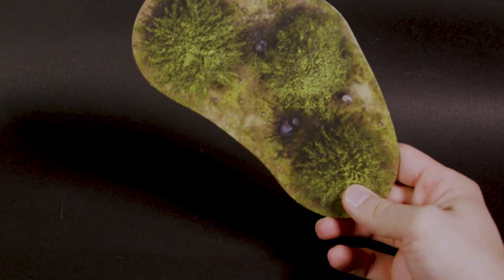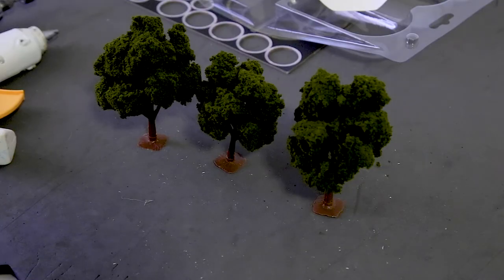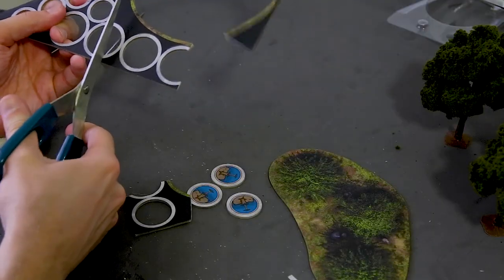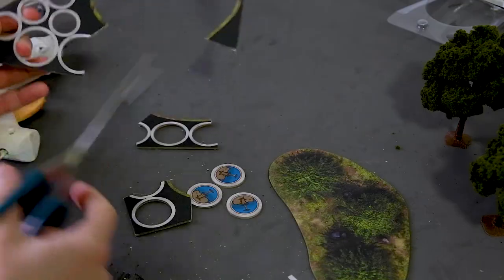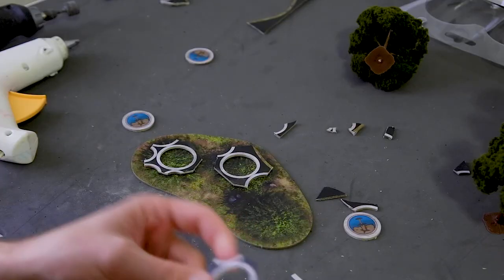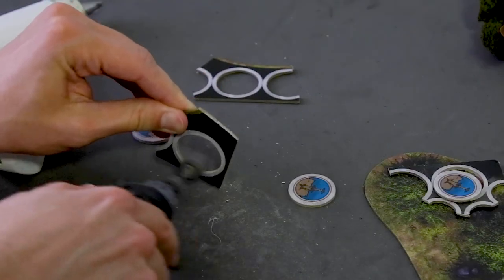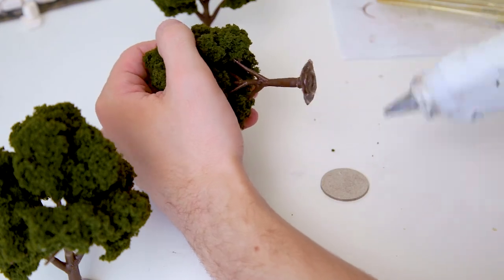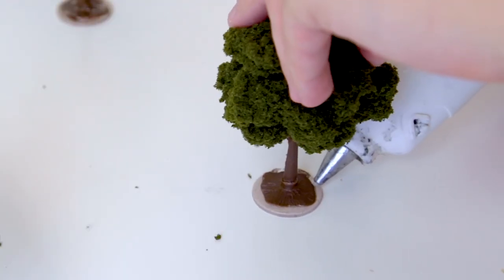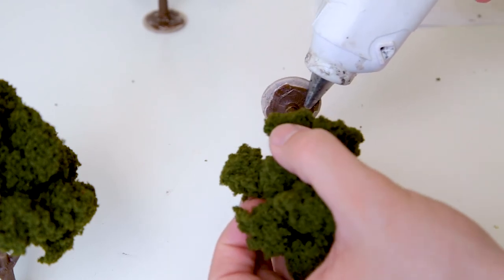I'm starting with the forest token. I will be using premade trees that I got on sale, because it will be cheaper and faster than building my own from scratch. To make the trees removable, I will be using the supplied objective tokens and their housing. I pop out the objective tokens and cut the sprues to size. Using my Dremel, I sand the sides of the token and the inside of the circular sprue. This will allow the trees to be removed easier. I hot glued each tree to an objective token, then made a seal around its base. Using the tip of the glue gun, I flattened the seal and surrounded the base of the tree.